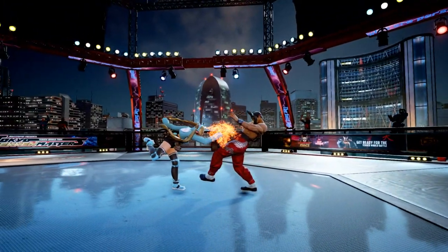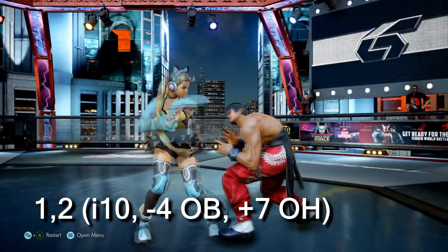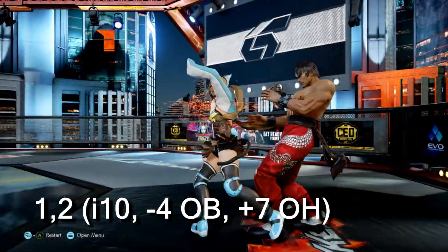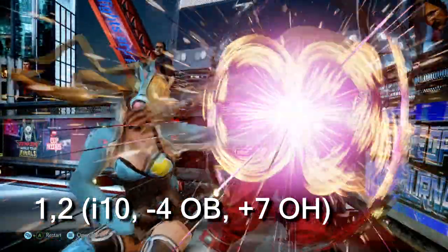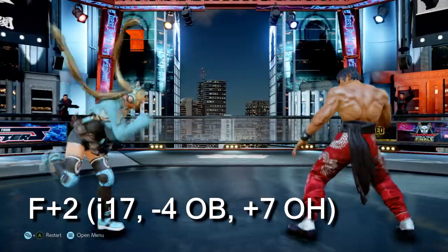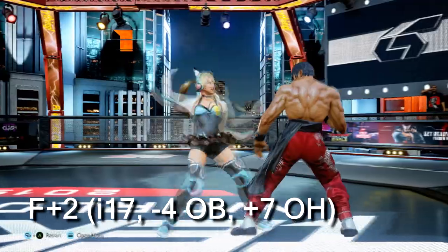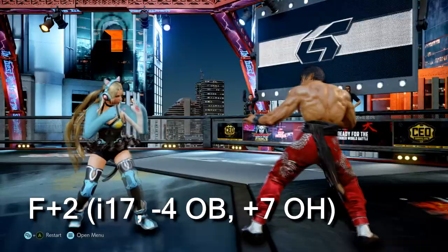Let's talk about Chloe's infamous 1,2 and forward 2 with their respective extensions. Standing 1,2 is Chloe's bread and butter for establishing pressure and offense. Her 1,2 checks people ducking for jabs as it is a high-mid string. Her ability to use the extensions from it allows for deep conditioning of your opponent for 0-range mind games. Forward 2: think of it as a longer-range way to access Chloe's jab extensions. While much slower than Chloe's 1,2 at 17 frames, it does an amazing job closing the distance at a 1-to-2 range from the opponent and is a great tool to get in with.